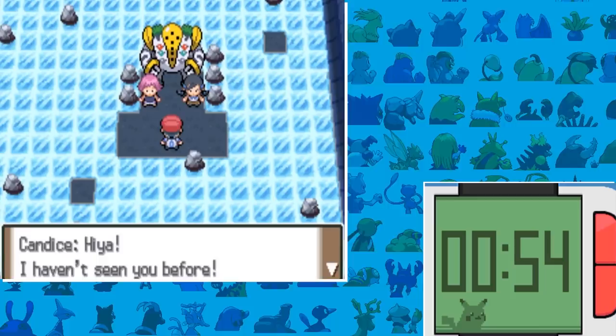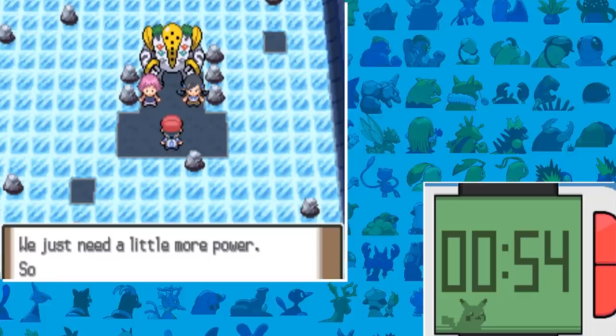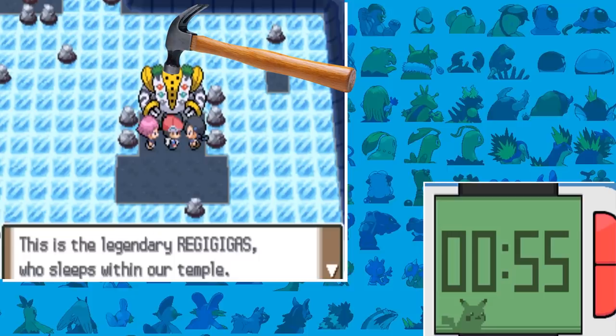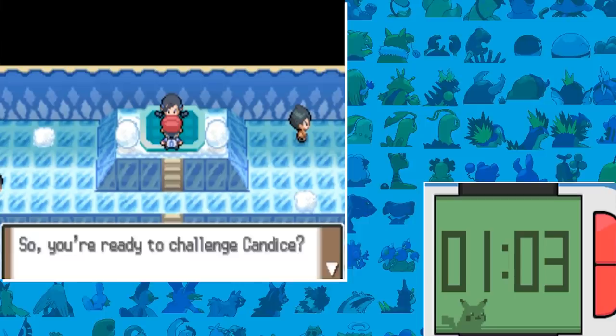We then travel all the way to Snowpoint City, and here we can see that the Regigigas Temple finally gets some love. We don't have to do much here — just help these two Gym Leaders put Regigigas back to sleep. We didn't even fight it, so how did we put it to sleep — like they just bang it on the head with hammers? I guess it will forever be a mystery.